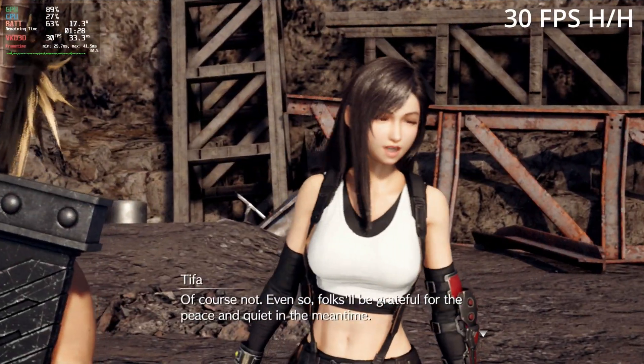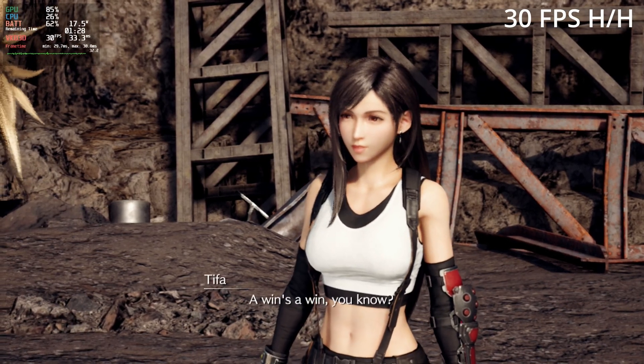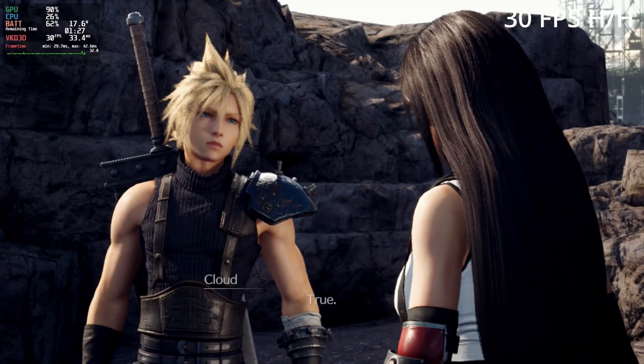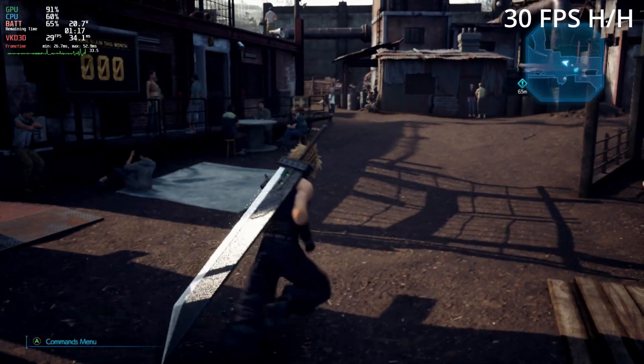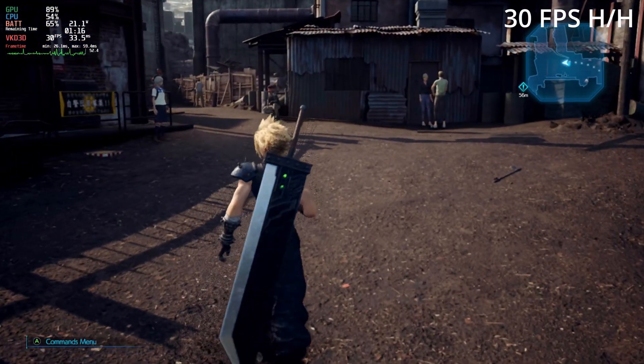The very simple easy option is to just go with a 30fps cap in-game and have the texture and shadow resolutions on high. No other changes needed — you cap this at 30fps and dynamic resolution is not going to be an issue.